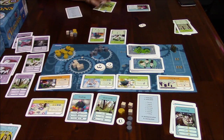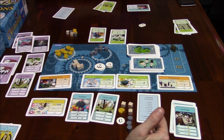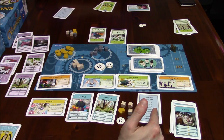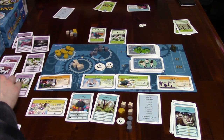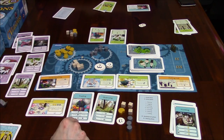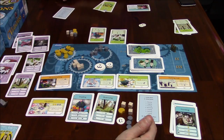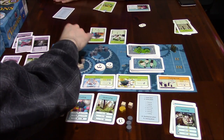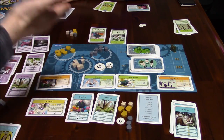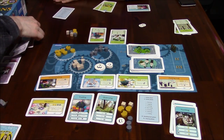Trading: there are two trading cards, so I change one resource into two of another type. I'll trade in a wood and take two food. She gets to do the same — trade one resource for two of another type. She trades in a stone for two food. Since these were the last two cards in our hand, we're going to shuffle them back in — the era marker advances to number two.